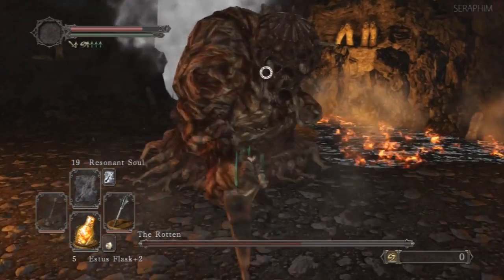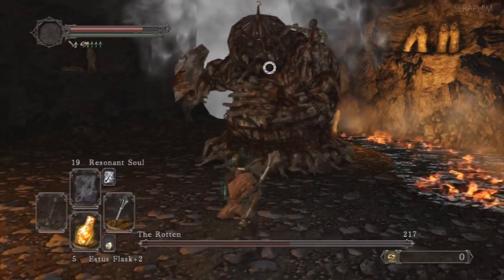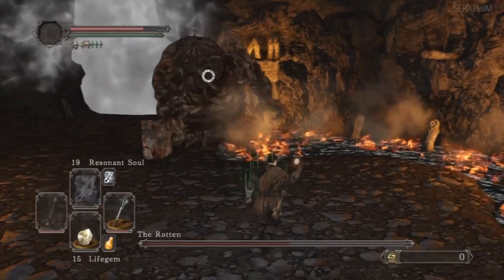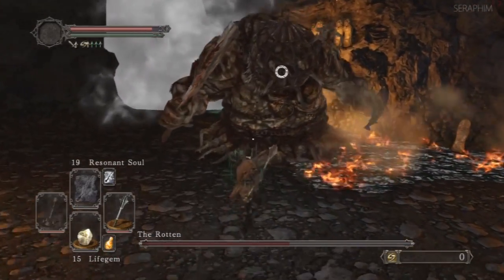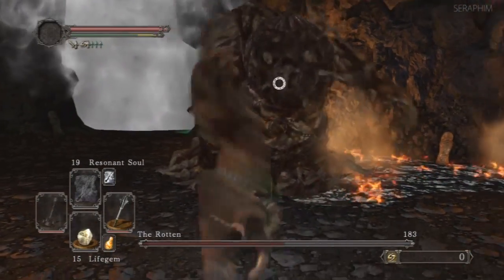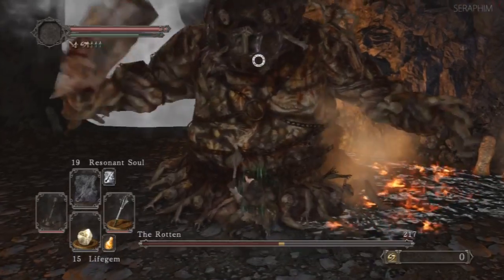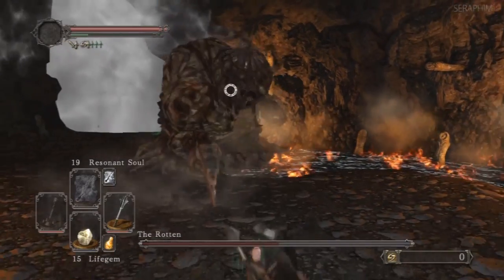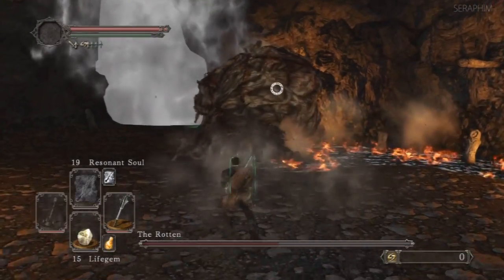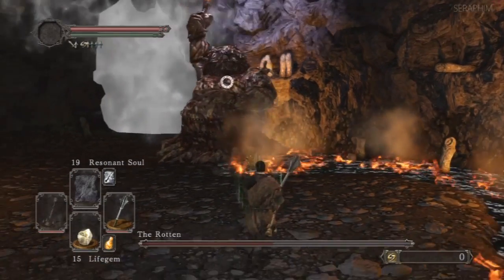Looking back at it, it would probably have been quicker and more effective to just use the L1 in power stance — the double hit — and use that move. But diversity is the spice of life, and at that moment I decided to do it slightly differently. So instead you're going to get four minutes of a boss fight where you see his patterns and how I approach them. Anybody curious about how I'm covering bosses in this game — I am doing boss analysis videos. Be careful here; I made a big mistake just then.